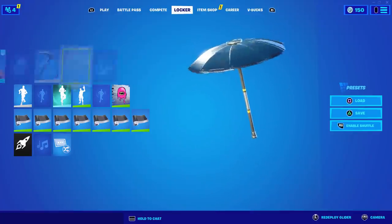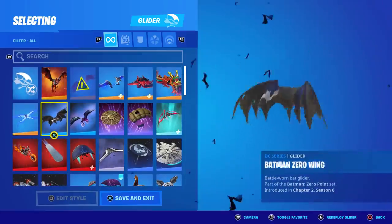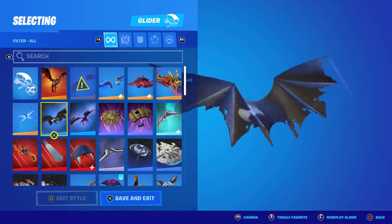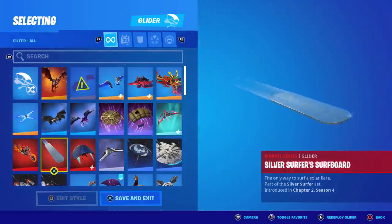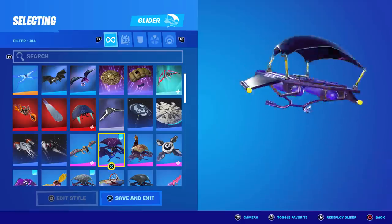We're going to go ahead and start it off with the gliders and work our way up to the skins. Starting from the top, he's got the Batman glider — that's the new one actually. Couple of legendary ones right here. The Silver Surfboard, the Cloud Strike Season 1 glider. Super clean.